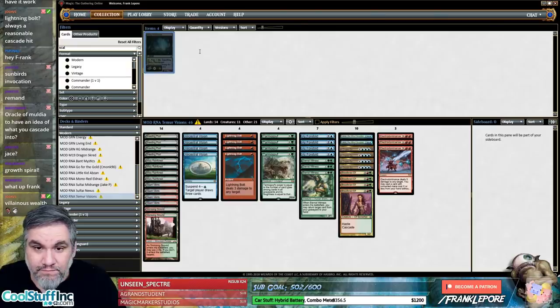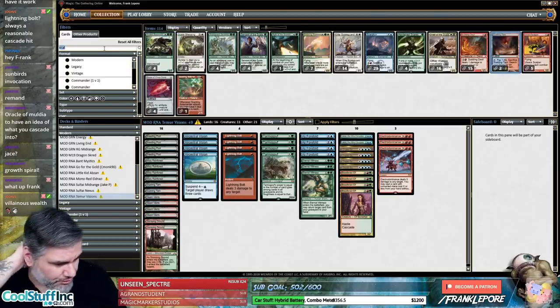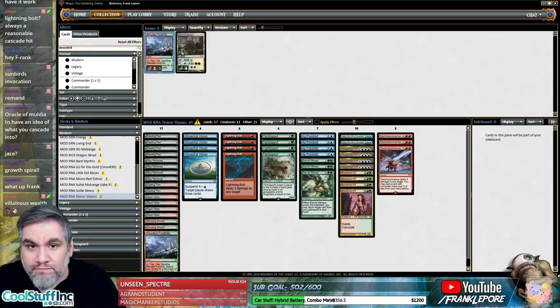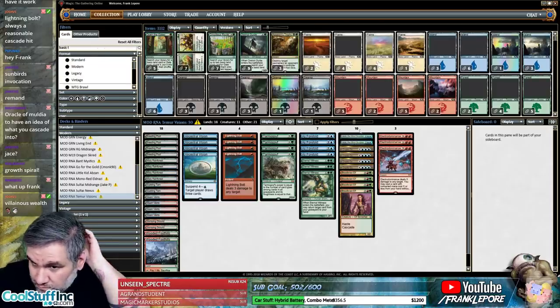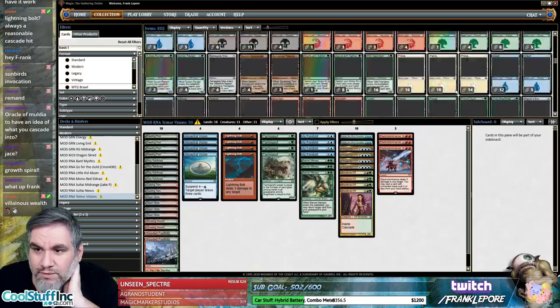Scalding — two Scalding and two Wooded. This is 18 lands. I think we're just gonna go with that.